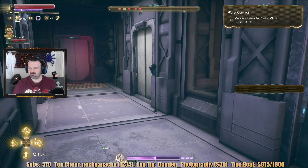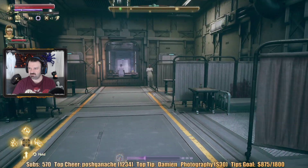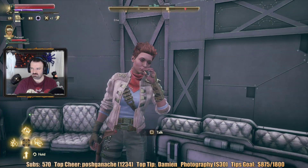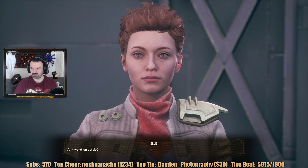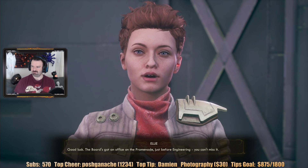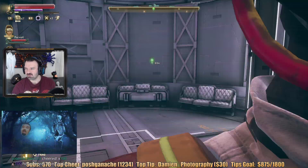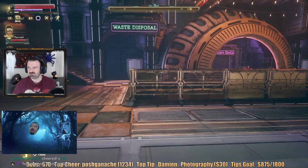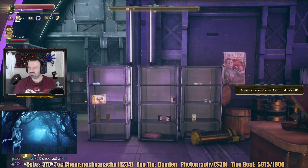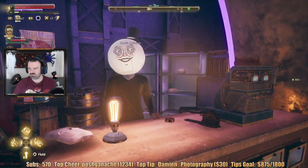We gotta get out of here now before this wears off. We want to put it to Bedford to clear Jesse's debt. 'Any word on Jesse?' 'She's in debt to the board and thinks someone's after her.' 'I'll handle it.' 'The board's got an office on the promenade just before engineering — you can't miss it.' So many missions opening up now. That was a totally different area from where I was. Spacer's Choice vendor discovered.